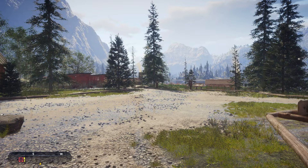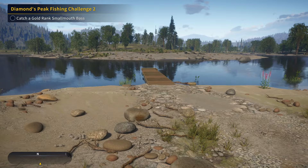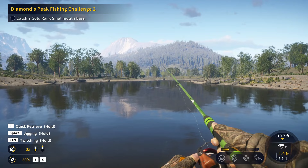So we're going to set out for that. We have some weekly challenges going, and we'll activate one from over here just to give us more to work on. The Diamond's Peak Fishing Challenge number 2 is to catch a gold-ranked smallmouth bass from this location. We need golds anyway for our daily challenge, so it would make sense to get this out of the way. If we throw a popper on here, we should be able to get smallmouth to hit.